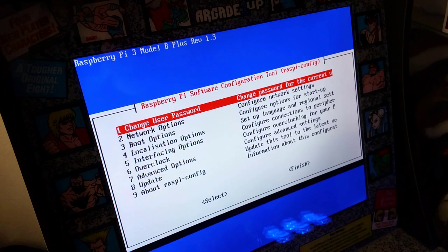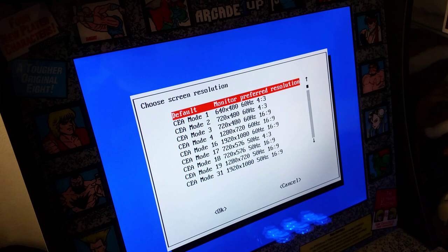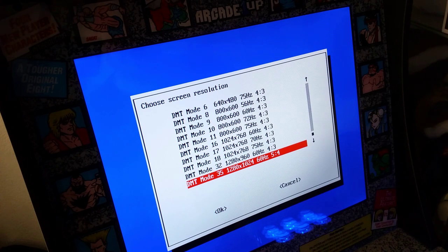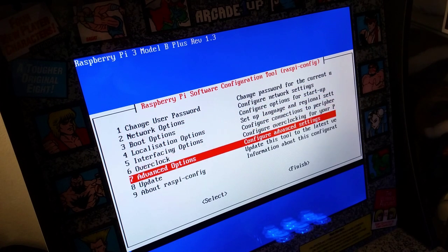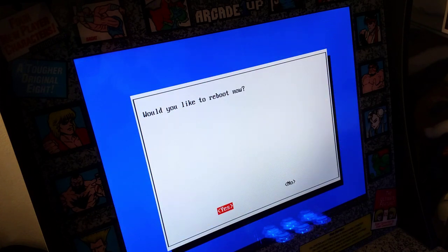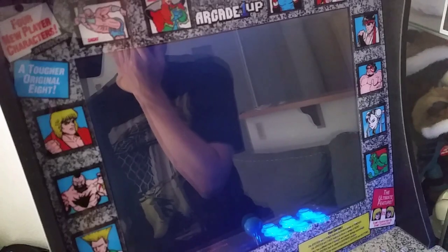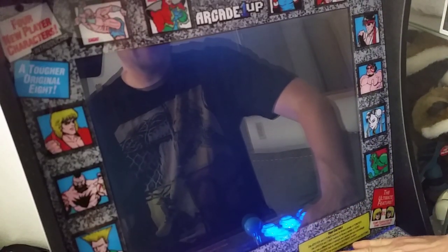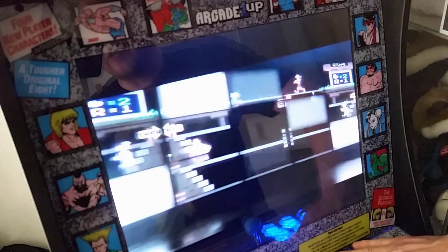While we're in here, go down to Advanced Options, then go down to Resolution. Everybody's been asking how to set the resolution — you go in here and go down to the 5x4 mode. Basically you're setting it for this Arcade1Up machine, and that's how you always set these things up. Now that we've set a country, everybody wonders how to get to the Wi-Fi setup. We're going to hit Finish and reboot it real quick.